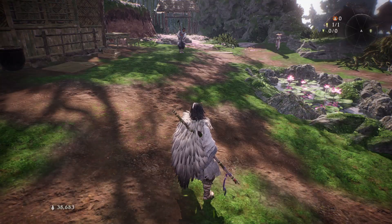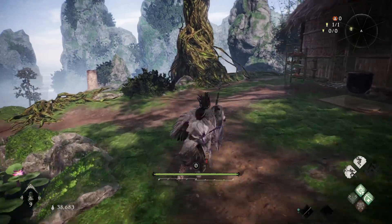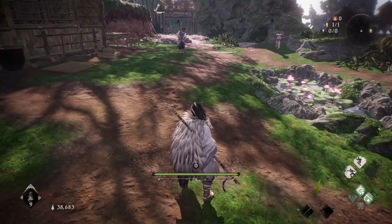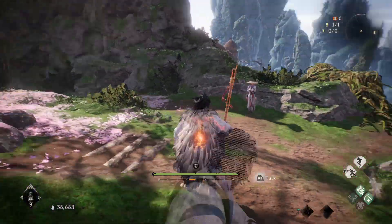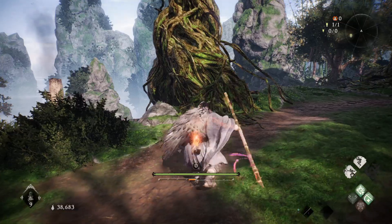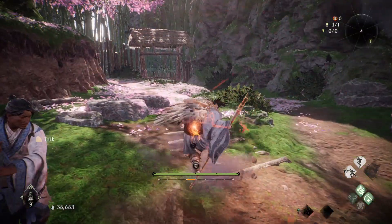The next thing I want to talk about is animation cancels. This doesn't necessarily pertain only to the staff, but there are a lot of staff martial arts that work really well with this so I wanted to include it anyway. You can use your martial arts to animation cancel the end lag on your combo. Whenever you do the full combo of the staff there's a lot of end lag, so doing a move after that takes quite a while — this is why you don't want to use the heavy move if you do the full combo. With martial arts, you can actually cancel that animation and go straight into a martial art.